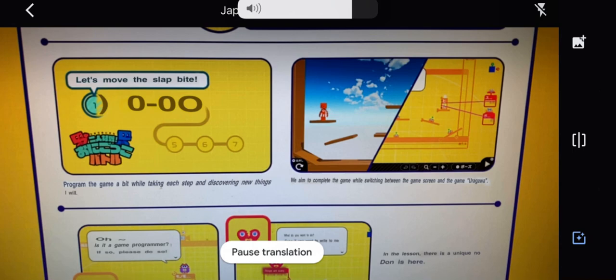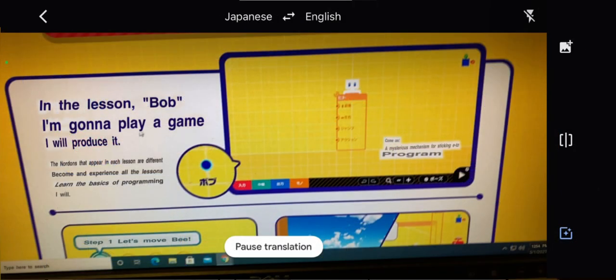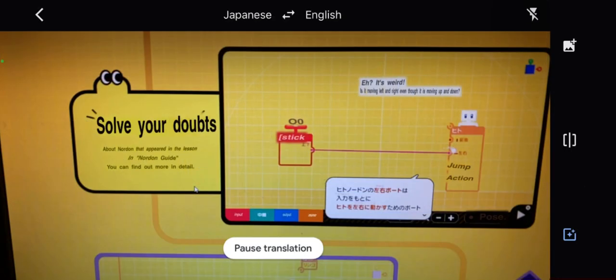It didn't really show that fully in the U.S. trailer, but in the Japanese trailer, as you can see on screen, these are all the different games or different lessons this person made. I think these are the different lessons — so it shows like a list menu of lessons, or perhaps those are the example games included that give you the lessons. We don't know; I'm going off the translation here.